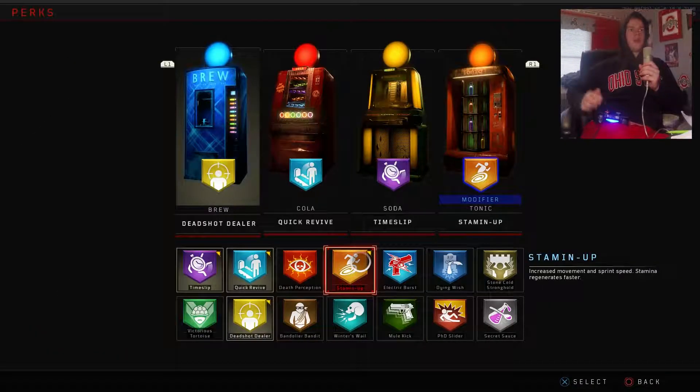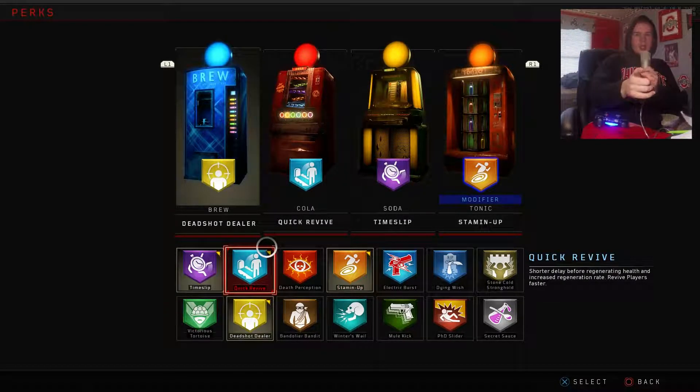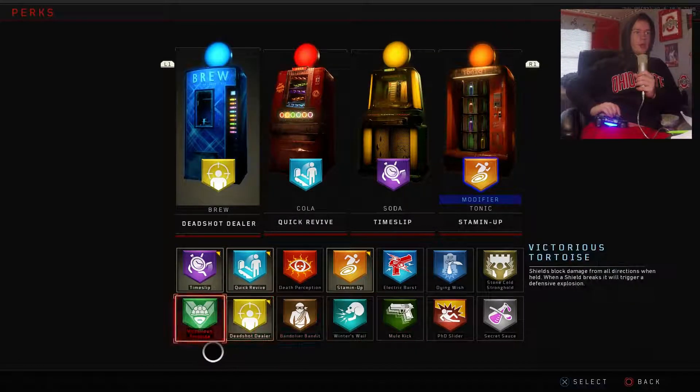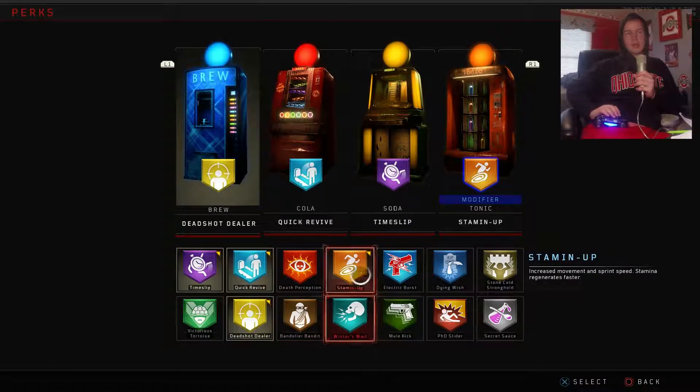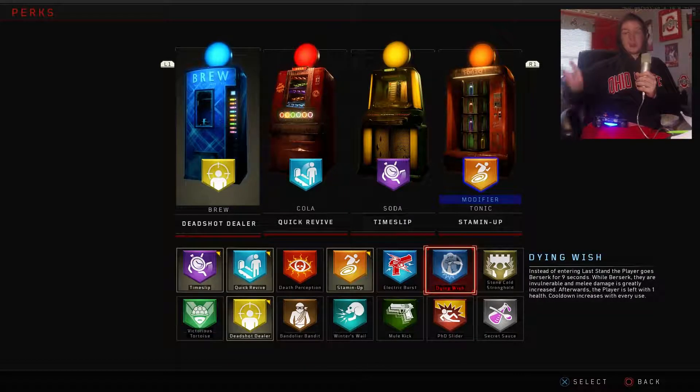Next, we're going to go on to Perks. You have 14 different perks to choose from. Before you get into each game, read through these and make sure you know what will optimize your gameplay. If you're camping, you might want Deadshot, Stone Cold, Stronghold, Electric Burst, and Mule Kick. If you're training, you probably want Victorious Tortoise, Quick Revive, Stamina Up, and maybe Electric Burst again — or PhD or Dying Wish. There's a lot of good perks in this game, so pick the ones that'll help your gameplay out the most.